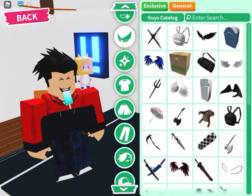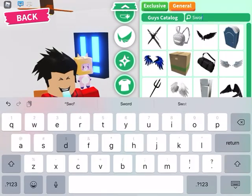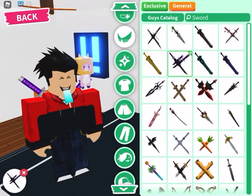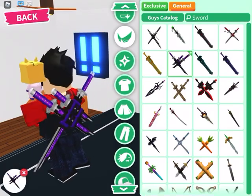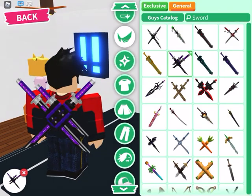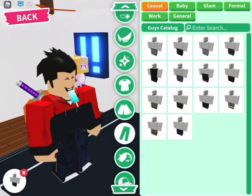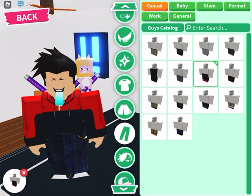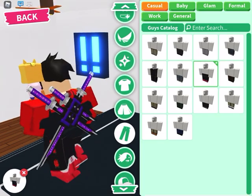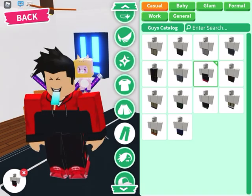Now you've got to go right here and search up sword. These are the swords he wears, I'm pretty sure — right here. Now you need to use these pants, because these are the ones he wears.